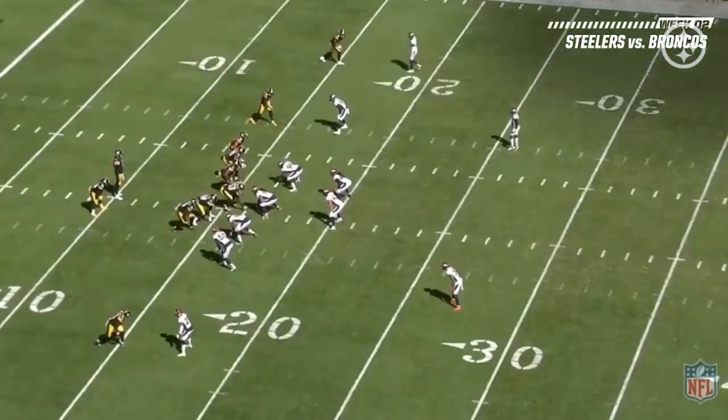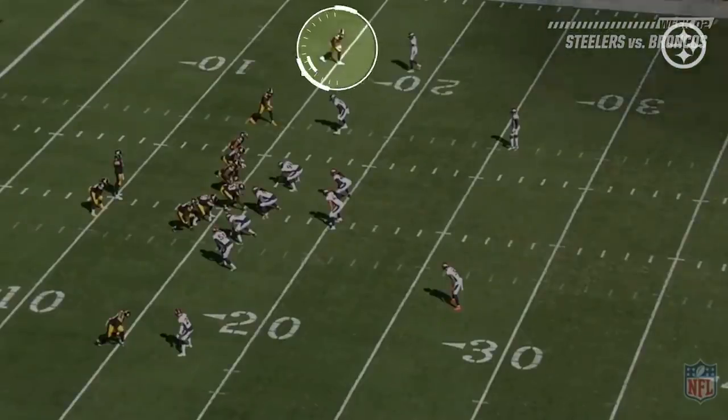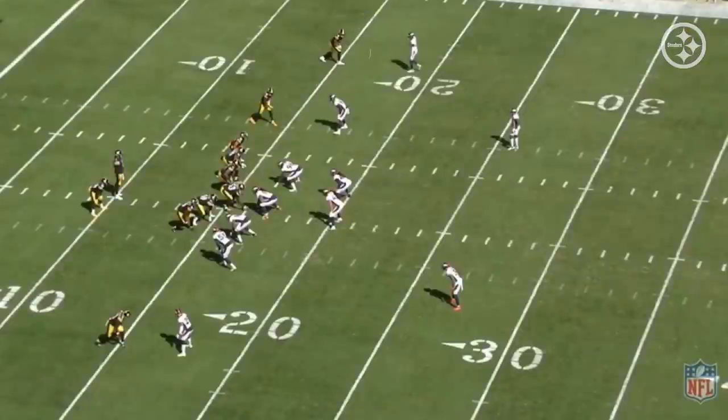Chase Claypool is at the top of the screen at the Z position, the strong side wide receiver. The thing everybody hoped for, and the reason he was drafted, is because he's explosive and big — can he make big plays? This ends up being his fourth catch of his career. Watch what the Denver Broncos do as they walk the safety down to that side. Ben knows right away it's one-on-one on Claypool. Claypool has to win. Watch how Claypool goes about running this route.